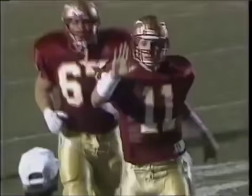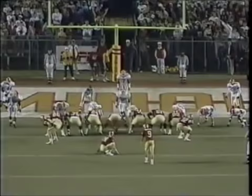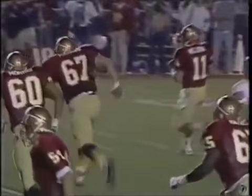Florida State — one of their main plays, a staple for them, is to bring Casey Weldon out on the sprint and throw the comeback to their great All-American Lawrence Dawson. This time they baited him, went out and up, and got the big touchdown to start the football game. Richie Andrews knocks it through — it's 7-0. Casey Weldon comes outside; they've thrown a lot of comebacks off this play. This time he pump-fakes it and goes long, and they hit the home run ball on the first play.